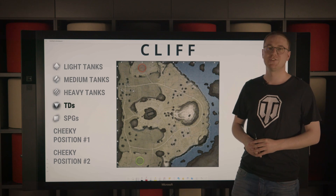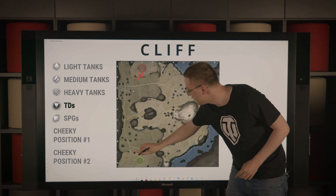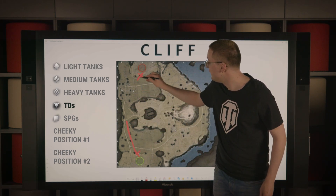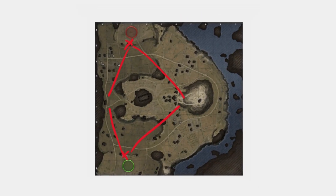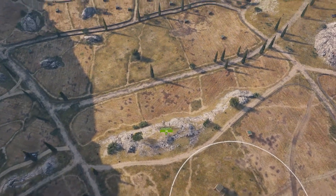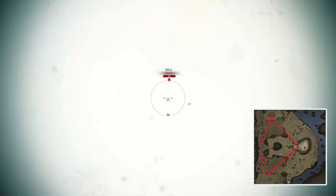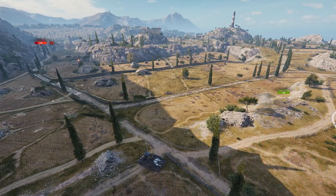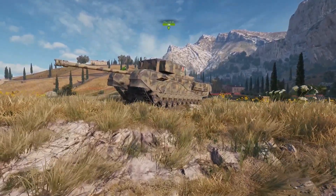As a slow tank destroyer, we suggest first of all taking positions here and here, very close to your own spawn, as from there you will be able to provide supportive fire not only into the western part of the map but also into the middle as well. A few well-timed shots into opponents might enable your faster allies to take crucial positions with ease. Do not sit there for the entirety of the battle, however — as the flow of the game changes, so should your position.